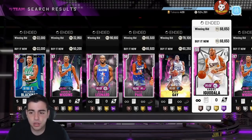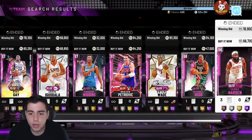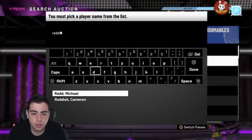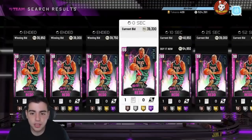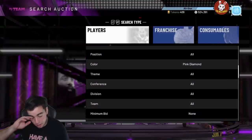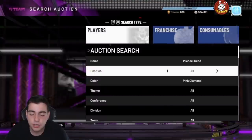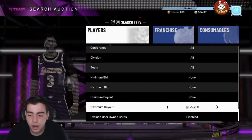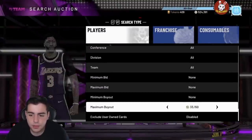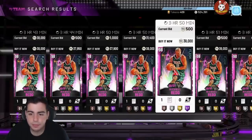Some people were asking about Redd and Wiggins — are they good investments? I'm gonna say they're not really investments, they're good to snipe. Since there are so many pink diamonds in the game now for low prices, their value isn't as strong. As promos keep getting released, they're gonna keep dropping fire shooting guards, point guards, and small forwards as pink diamonds for cheap. The only pink diamonds I'd really look at investing in are players already out of packs.